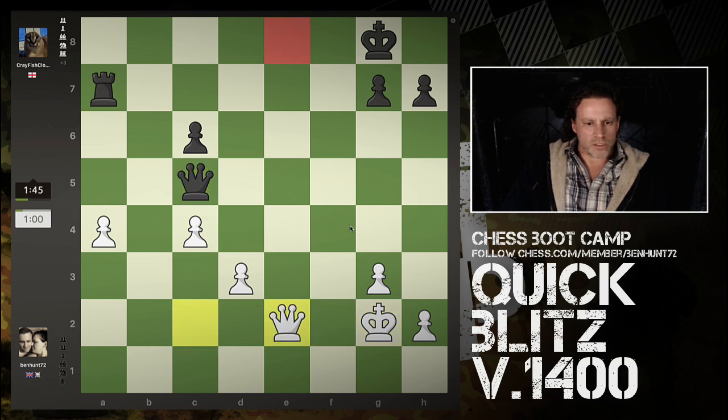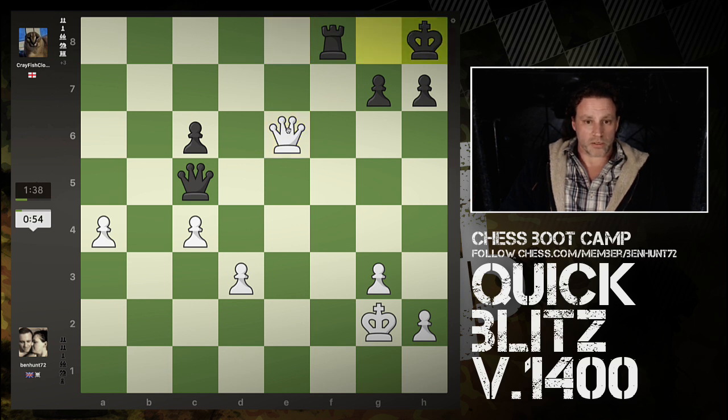That would be a checkmating square. Let's hope my opponent gets greedy. Now the rook is going to pin itself. Check. I could go for a perpetual here. I've got two extra pawns, but I'm down a rook - got my work cut out now.